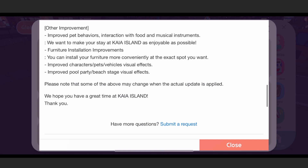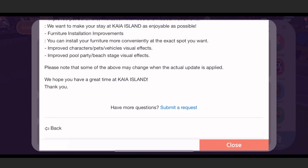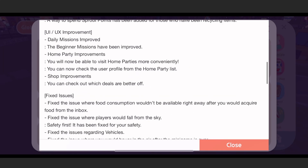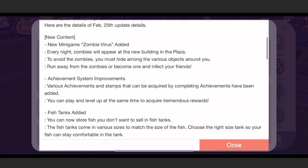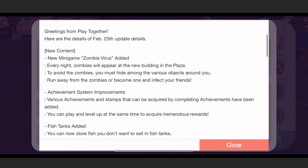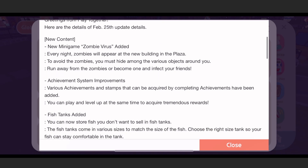On the improvement side: you can install your furniture more conveniently at the exact spot you want. There are also character visual effects, full party beach stage visual effects. That's it! Personally, I'm more excited to see the fish tanks and the sprout points mini-game — I'm not really a fan of mini-games.